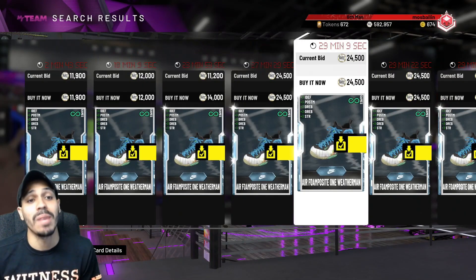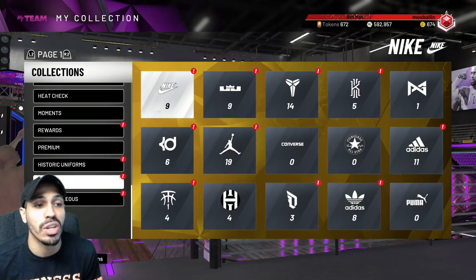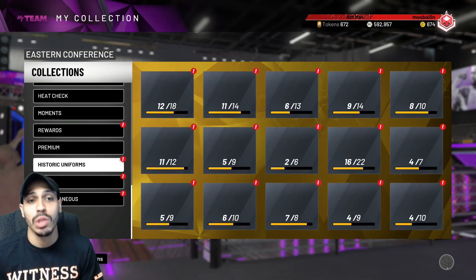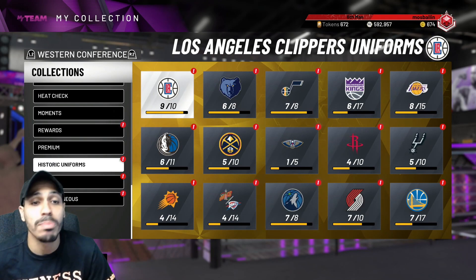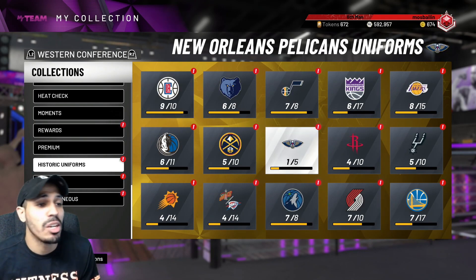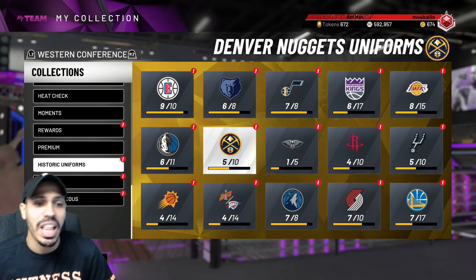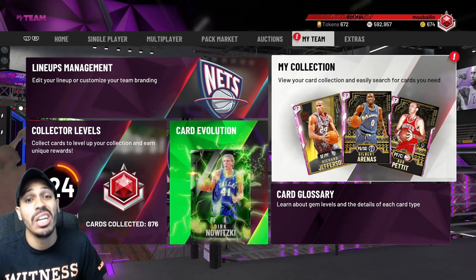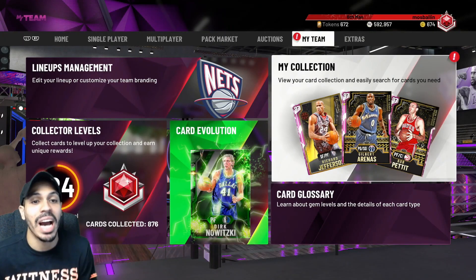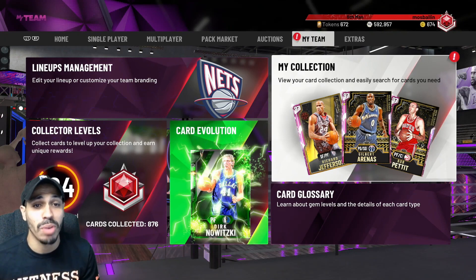I've got a bunch of diamond contracts I'm gonna sell whenever I feel like it. Quick selling shoes is a method — if they are diamond shoes, don't quick sell them, check their price and sell them individually. Same with any shoes that add three-pointer. You've got uniforms for days — check the prices on the uniforms and sell them. I have a collector video coming out hopefully tomorrow or the next day, so be on the lookout for that.